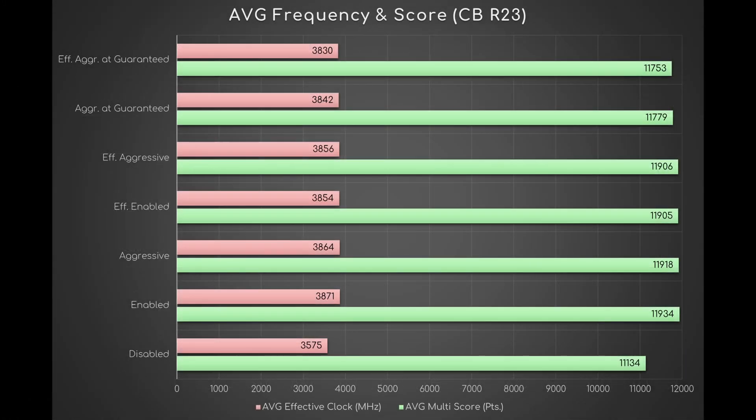Finally, I must mention their average max CPU die temperature, with an ambient temperature of 24 degrees Celsius. Every mode hovered around 59 degrees, except the Boost Off one, which reached just 52 degrees.